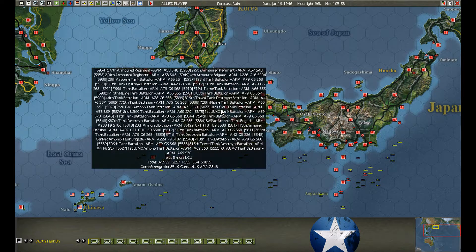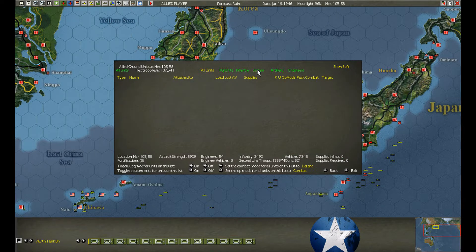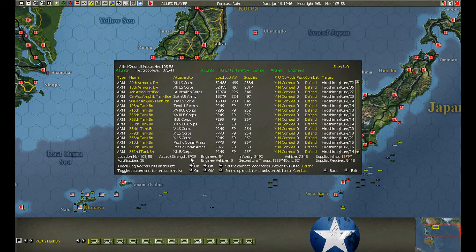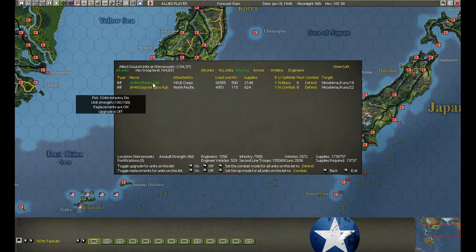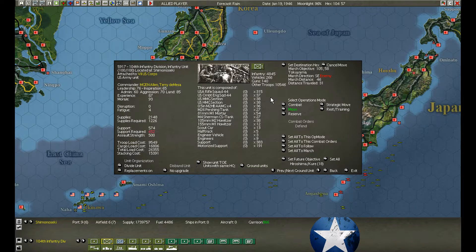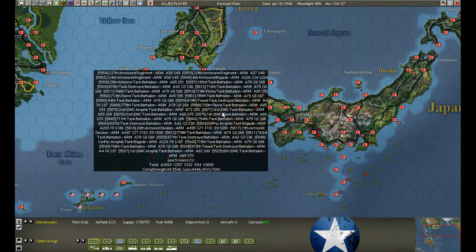Enter Tokoyama. I'd better make sure we go into combat mode first and foremost, just in case. Everybody in the hex is in combat — it's all armor. We have 3,900 ready to go. The infantry is one hex out. I think I'm going to leave it in reserve. Do I want to wait for this last 500 assault value? That's about 15% of what we have here — I think I'm going to wait for it.